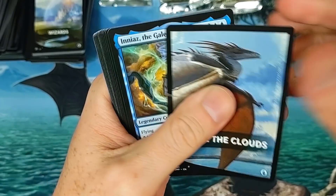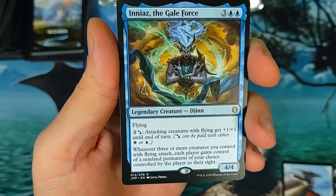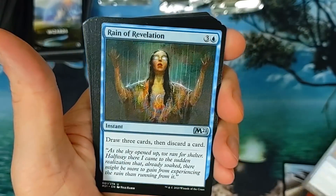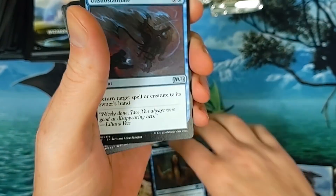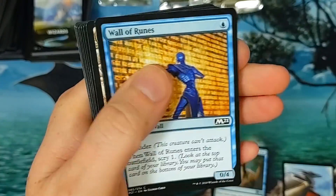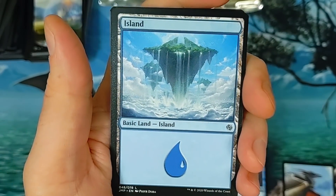The box was sealed so I don't even know. Oh, the Gale Force — there you go, a little win for you. That's like six bucks — pretty cool, we'll take it. You see how it shines because it's not foil. Revelation, Unsubstantiate — get off of me. Still want to hit that Rhystic Study man. That's a nice island, but there are even better ones.